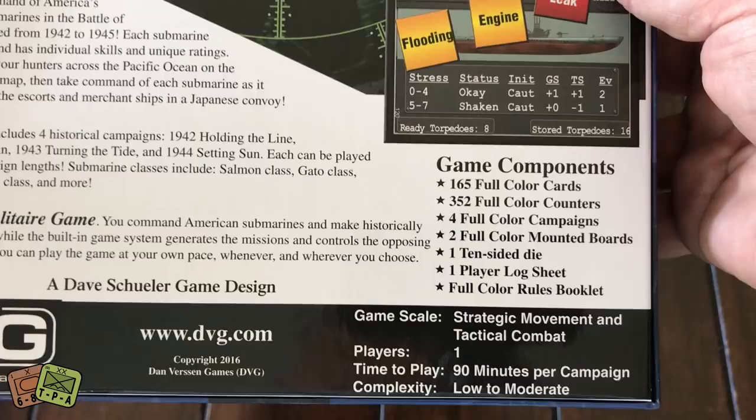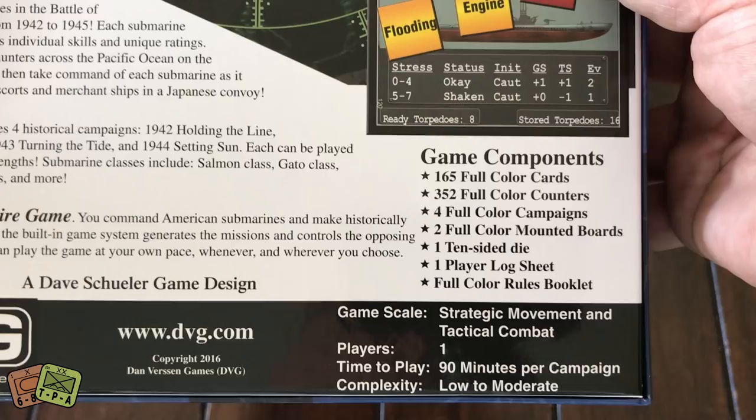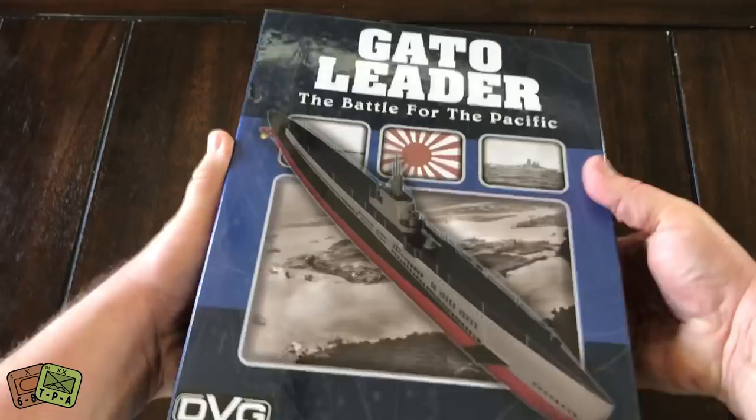The game is advertised as low to moderate complexity, one player — obviously solitaire — with a play time of 90 minutes per campaign. Let's go ahead and open the box and get a look at what's inside Gato Leader.